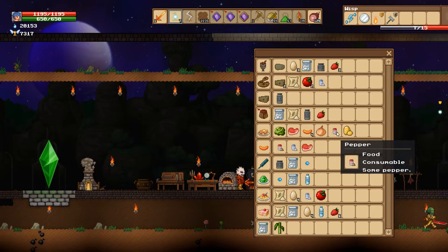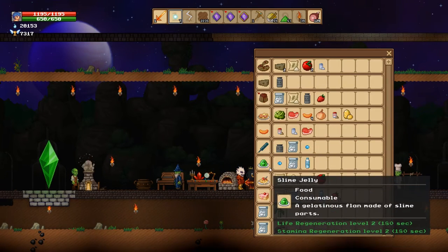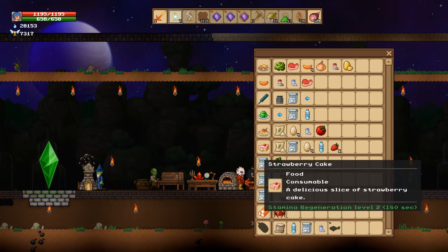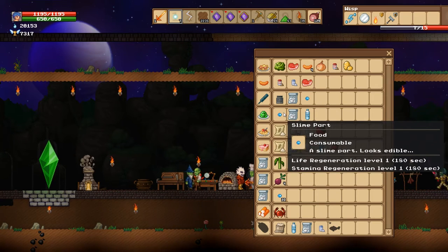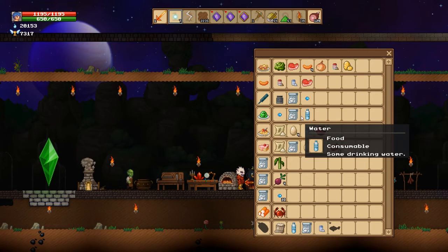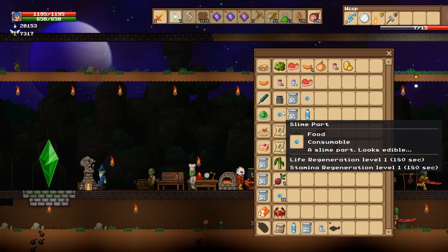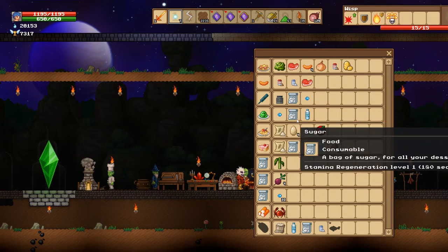Pepper is not easy to find; you've got to get those out of the chest as well. To get the double regen, you want something simple. This one is super easy — slime jelly. You can make this totally fine: water, which you can make from melting ice, and you can get slime parts from killing slime.